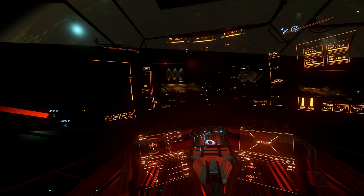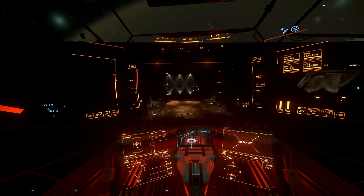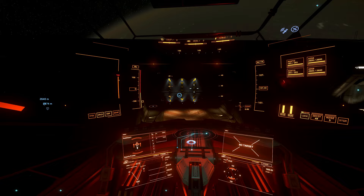Did you know that you can assign your own landing pad? As long as your ship will fit the pad and it's not occupied, if you fly up to a landing pad and then request landing, it will assign the pad that's right in front of you.